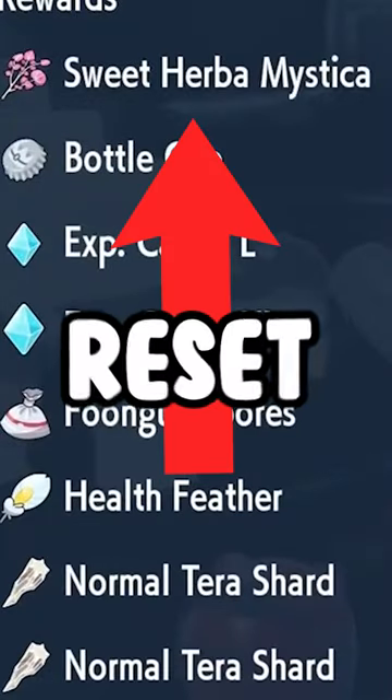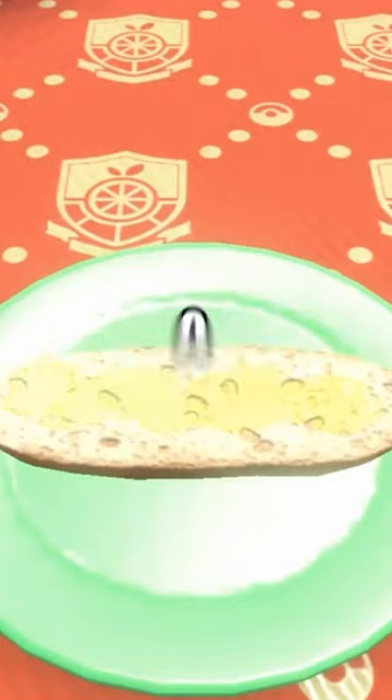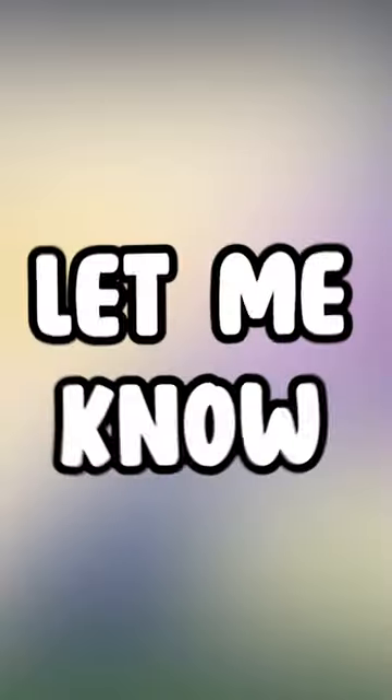If there is one, reset and host for your friends. Use a shiny sandwich to boost your item drops. Let me know if you have any questions down in the comments — now you know.